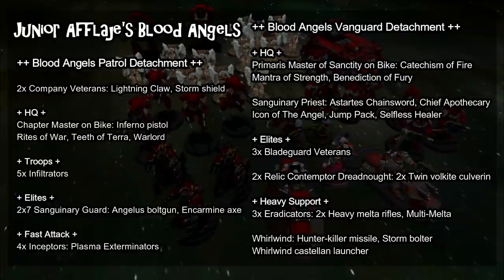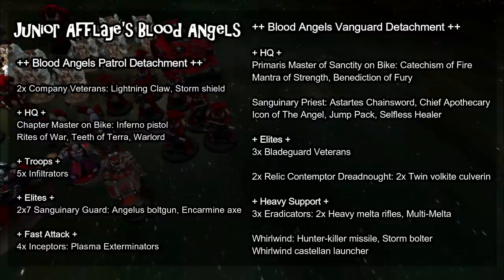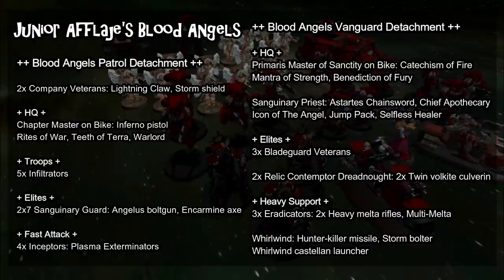We also have a Captain on a Bike with an Inferno Pistol, upgraded to Chapter Master and bringing Rites of War along with the Teeth of Terra. We have an Infiltrator Squad as the troops option in the Patrol Detachment, as well as two units of seven Sanguinary Guard with Angelus Bolt Guns and Encarmine Axes — a Strength 6, AP 2, 2-damage profile. Blood Angels have several ways to manipulate this, with a Sanguinary Priest able to put a unit into Assault Doctrine whenever needed.